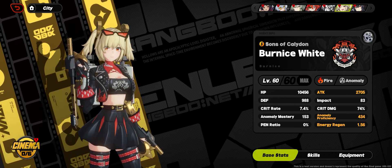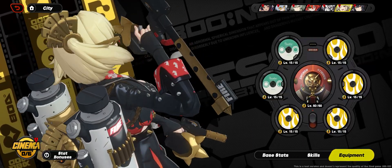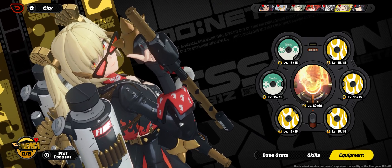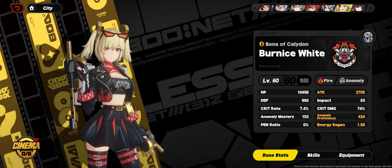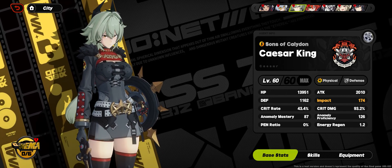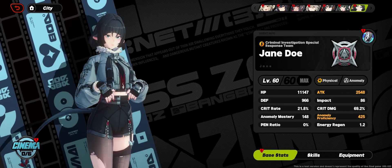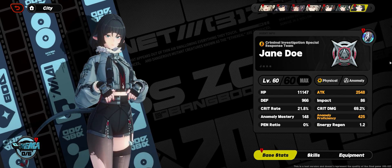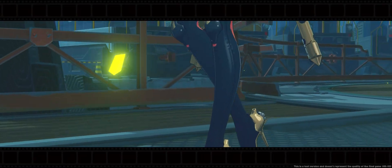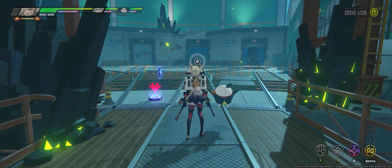I want to perform two fights using a proper Bernice team. In the first run, I'm going to be running Bernice with her signature engine, and my goal is to make sure that I have scorch up 100% of the time. If it ever drops off, my Bernice needs to have enough energy to reapply it comfortably without waiting around for energy. We'll use that as a baseline, then slap on an engine without any energy regen and see if we struggle with rotations at any point. The team I chose is Caesar, Jane, and Bernice — the premier anomaly disorder team.